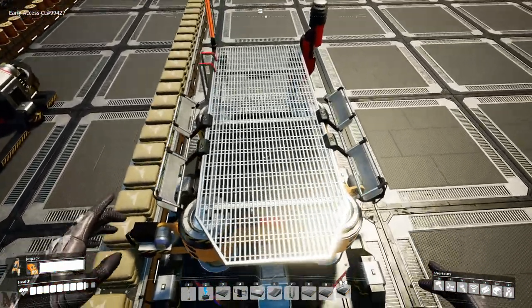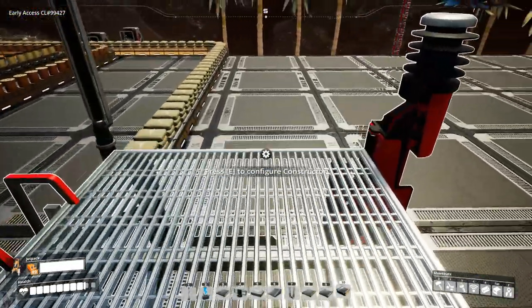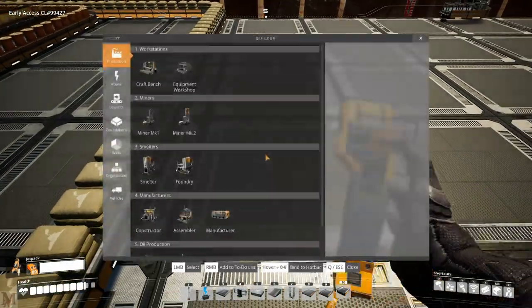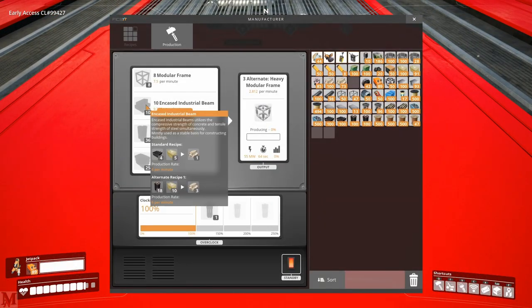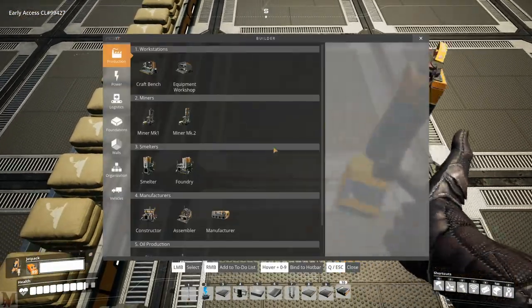We're going to go ahead and put steel pipes in here. The reason I'm doing steel pipes is because they craft faster. Normally if we were to do steel beams, they take forever - the normal standard recipe uses steel beams and they craft too slow. But the alternate recipe has steel pipes, so that's why I decided to use steel pipes up here - they're just faster and a lot easier.